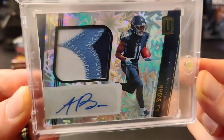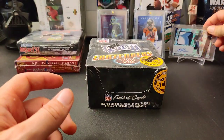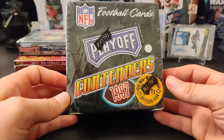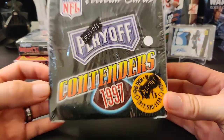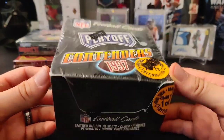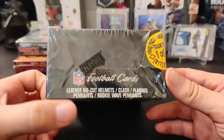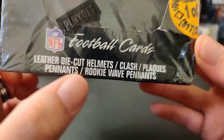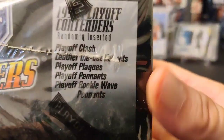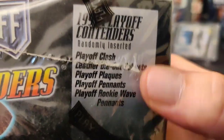Really cool looking card, got that one out of a break, so that was pretty cool. All right, so what do we have today for our Flashback Friday? We have 1997 Playoff Contenders Football. This is pretty sweet stuff. You can find leather die-cut helmets, clash plaque pennants, rookie wave pennants — there's all kinds of stuff you can find in this.